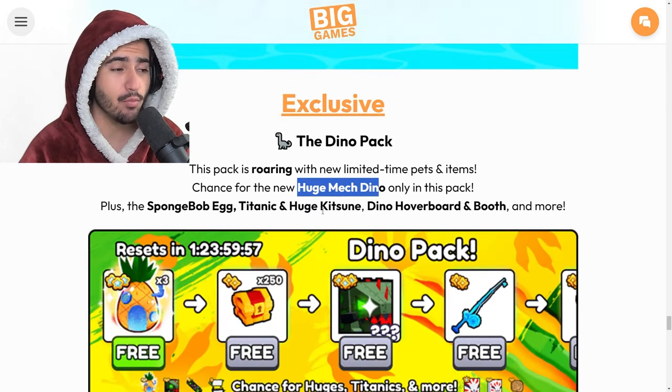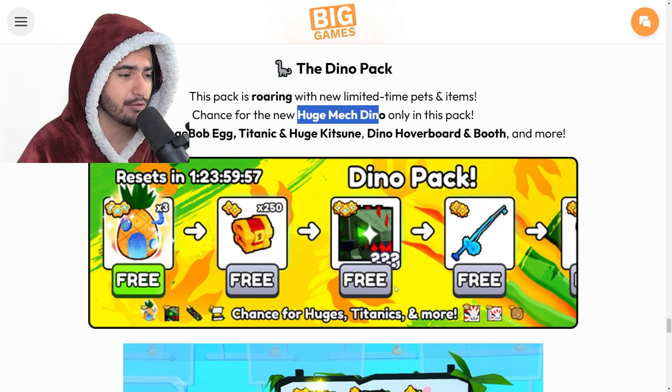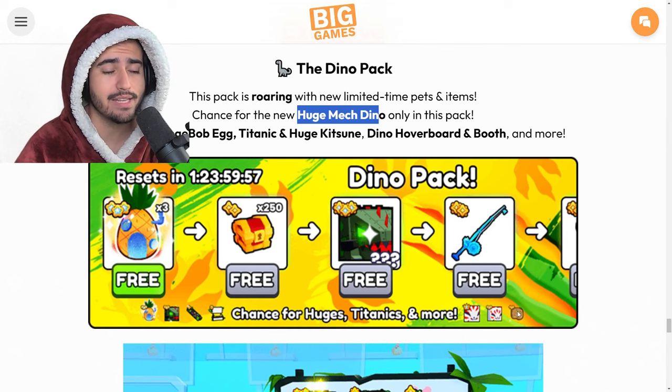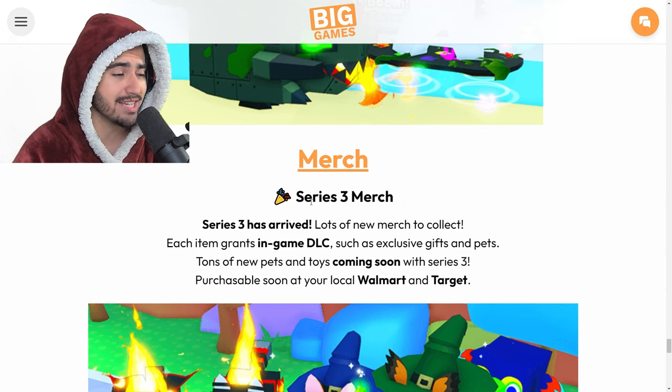Next up we have the Dino Pack with a chance for the Huge Mech Dino. You can't get those fossils from this pack either. I also assume these fossils are going to be tradable because they have been in the past few event worlds of this type.